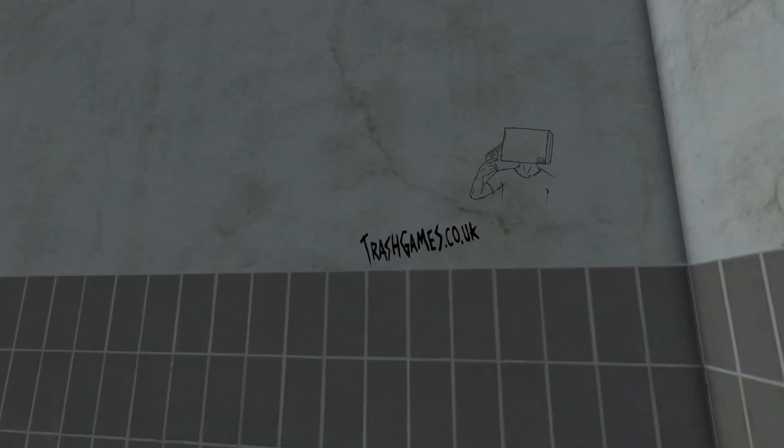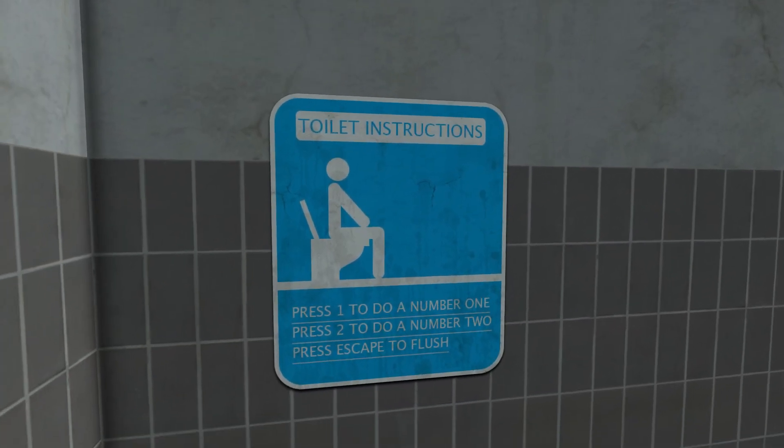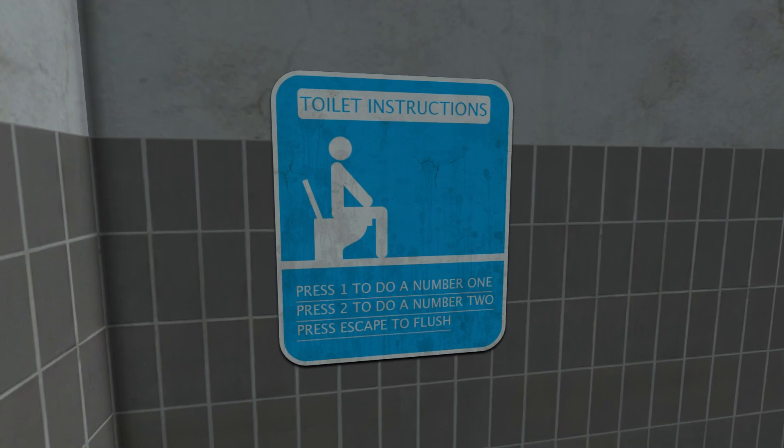So we get ourselves a nice little bathroom here with a link to the game — press one to do a number one, press two to do a number two. Well, that did just about what it said. I don't know if I should have expected something different.